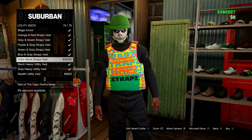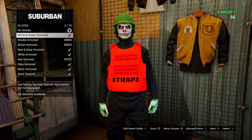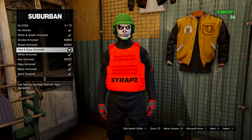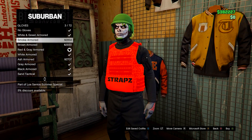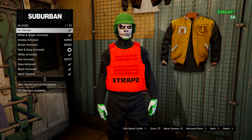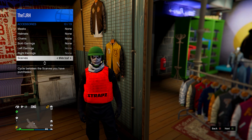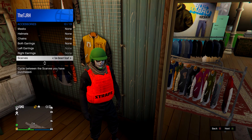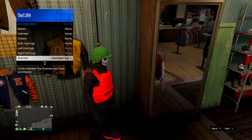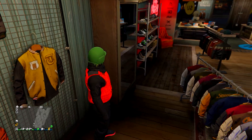Go to accessories, then gloves, and choose either the red and gray armored gloves or the black tact gloves — your choice. Then open your interaction menu, go to style, accessories, scarves, and equip the black desert scarf.